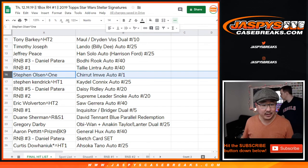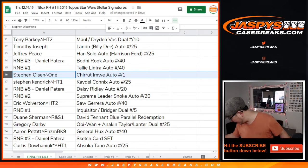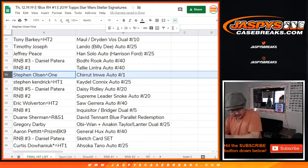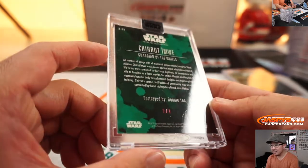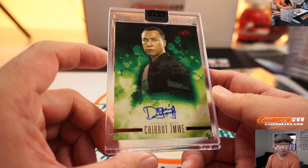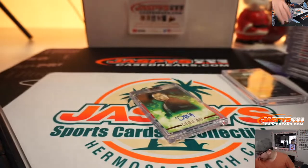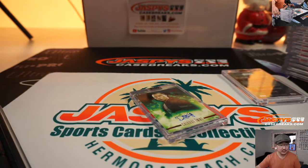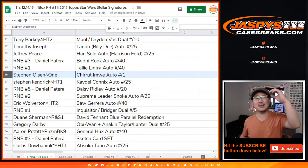Steven Olsen, you get the Chirrut Îmwe autograph — that's a one of one. Let's take a look at that one again. He was the blind guy in Rogue One — it's actually a pretty good movie. There you go, Steven Olsen. All aboard the Big Hit Express — woop woop!